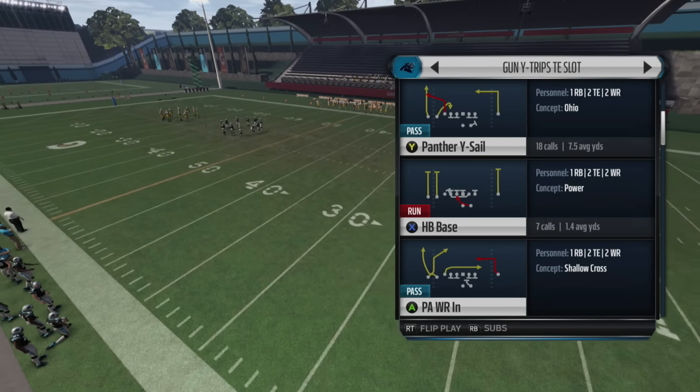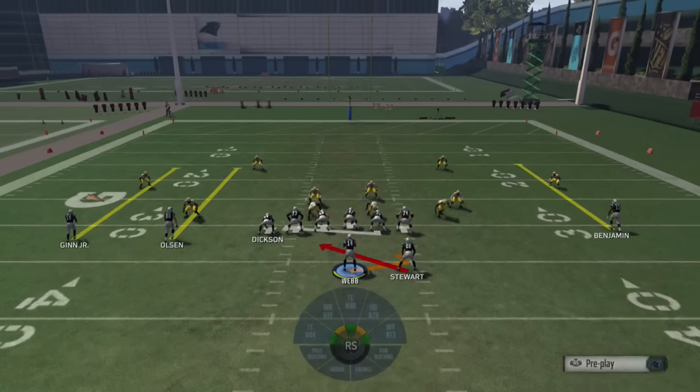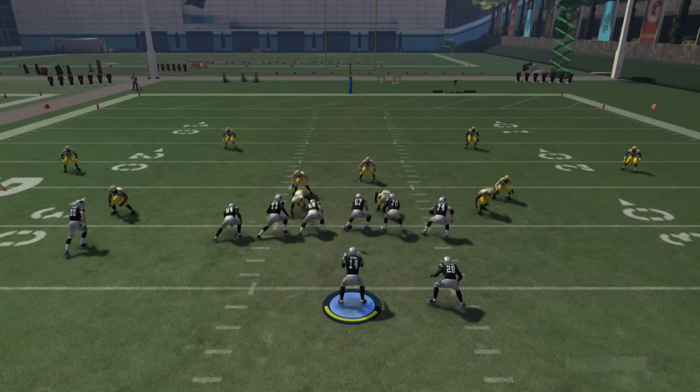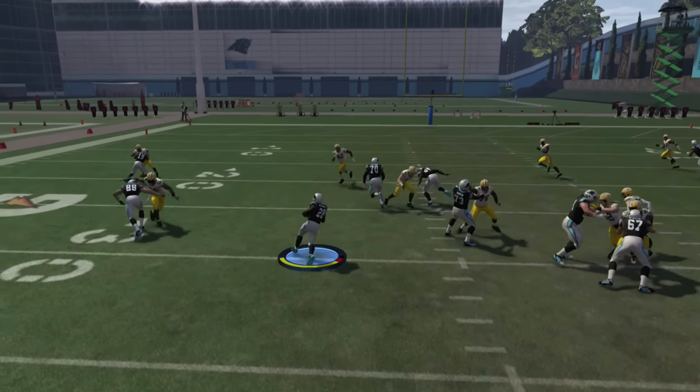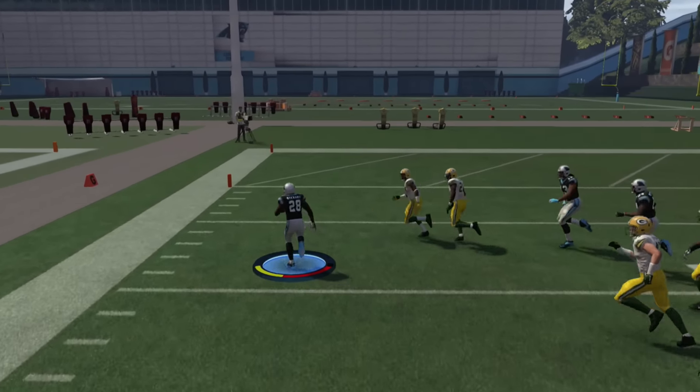So halfback base is going to be the first play. This is a pulling play where you're going to hit the edge the majority of the time, so the quicker the running back, the better. You just have to know when to hit the edge, where to cut, and all that.